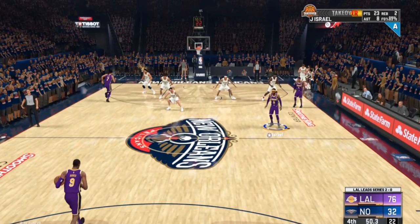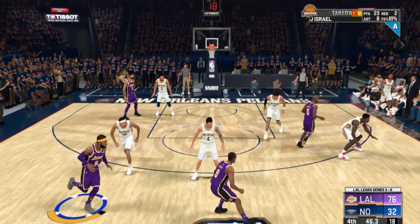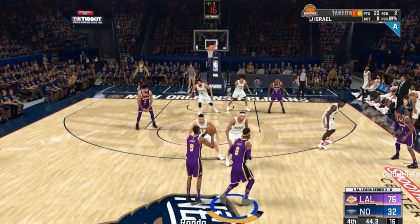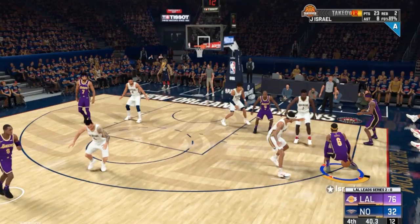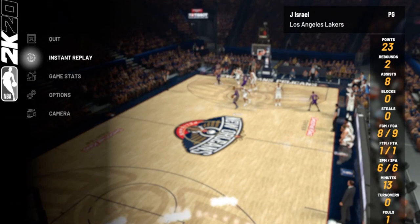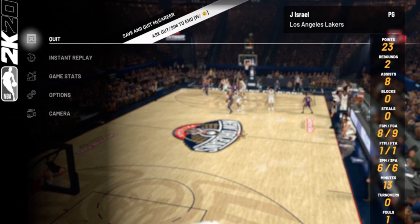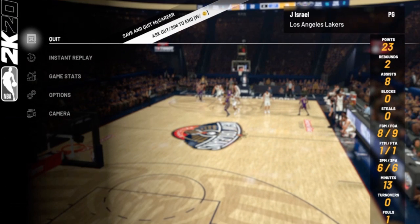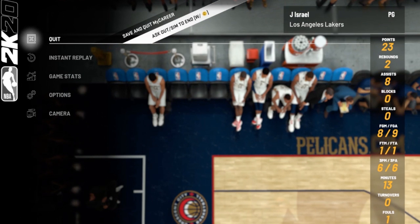You want to play a game — ball out, go crazy, whatever badge you're trying to grind, go crazy toward that badge. If you're trying to shoot, shoot lights out. You're trying to slash, slash lights out. Trying to be a playmaker, do a lot of assists and lob city finishes. Play defense if that's your thing. Once you get to the end of the game and you're able to sim out with VC, that's the main thing.